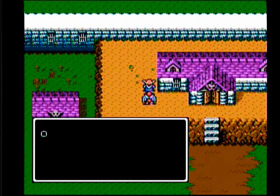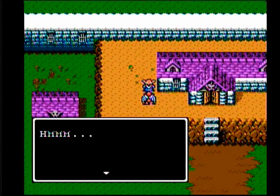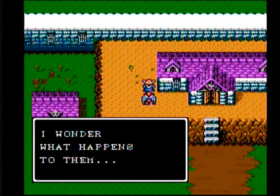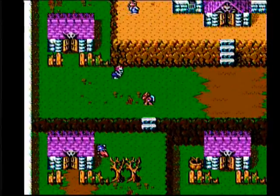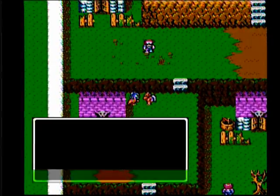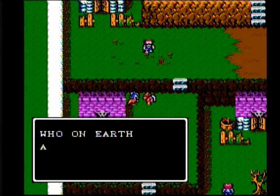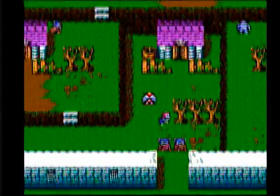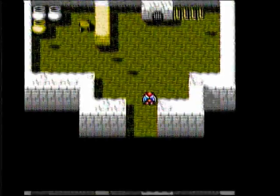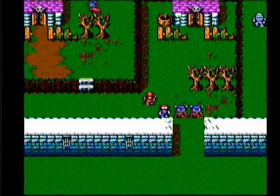Gargoyle's Quest 2 is, in essence, a side-scrolling action game with some minimal RPG elements infused in it. As we can see here, one of the RPG-esque elements of the game is traversing villages and towns and interacting with the citizens that live there, engaging in dialogue and searching buildings and such. Not that the dialogue is generally anything worth noting — we'll take a look at that a little bit later.